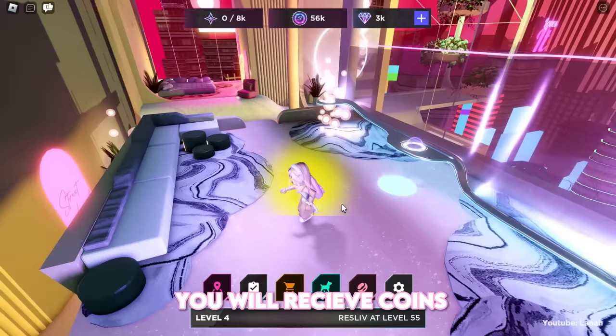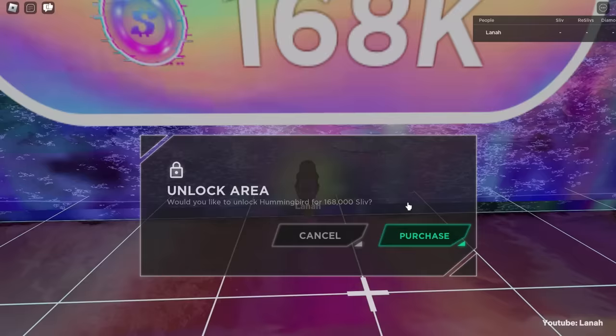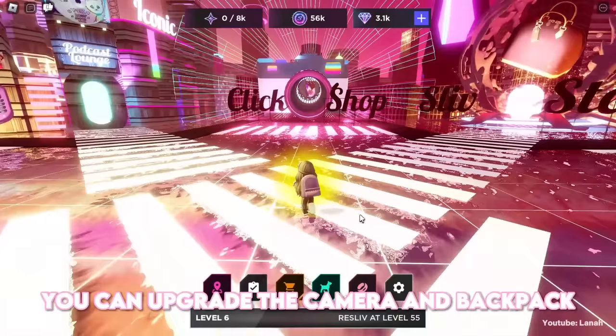You will receive coins, which you can use to upgrade your camera and backpack, as well as unlocking new areas. At the click shop, you can upgrade the camera and backpack to make more money faster.